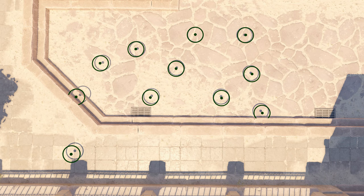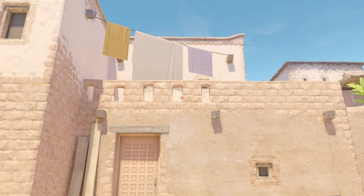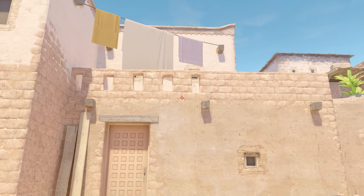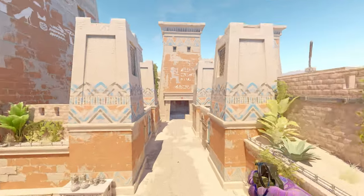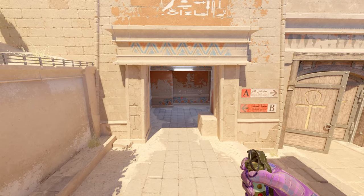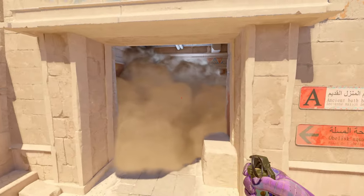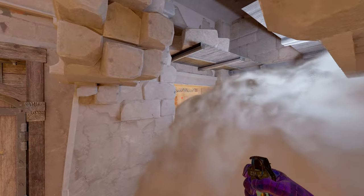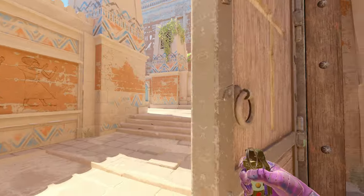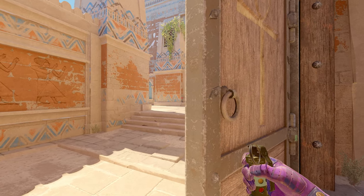Next up we have spawn number six, pretty centered between all the other ones. Easy to remember — look for those two windows up top, go to the bottom of this crack right here, then simply jumpthrow. The smoke lands perfectly into the middle, bounces off the wall, comes a bit closer. It looks like it lands too far left but because of the way the smoke blooms it covers up everything. Another easy early mid control on your T side.